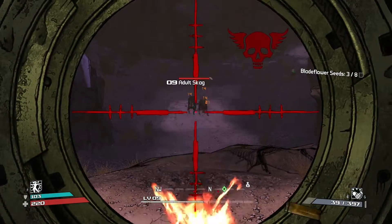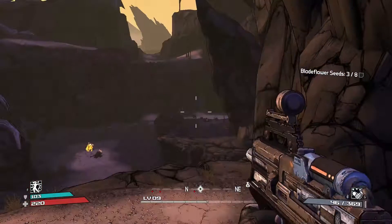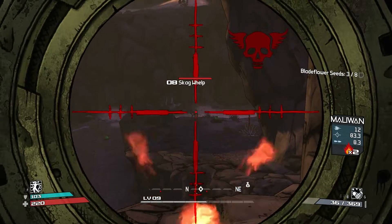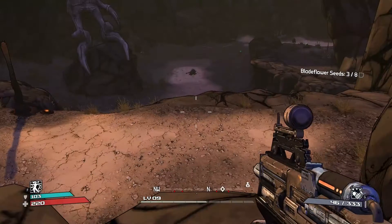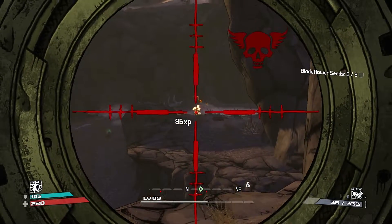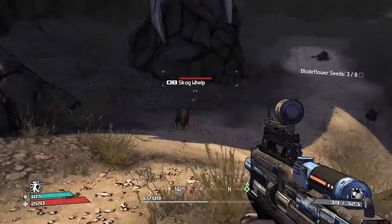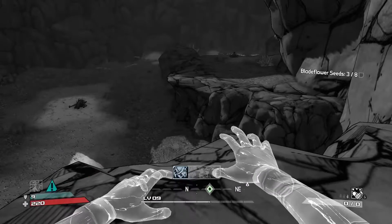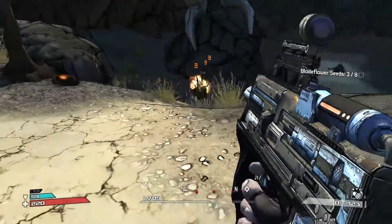We'll stay up here and take out the Skags from a distance. That seems to be working out for us so far. This would be one of the moments where I wish I found the sniper, so I can take him out easily from a distance. Take out the Spitter first. You can't jump in Phase Walk, but the fire should kill that one.